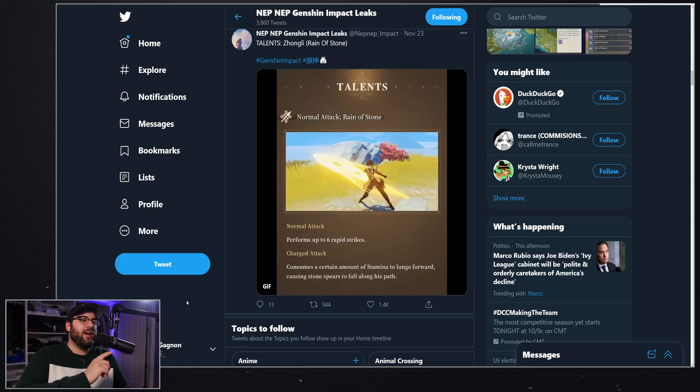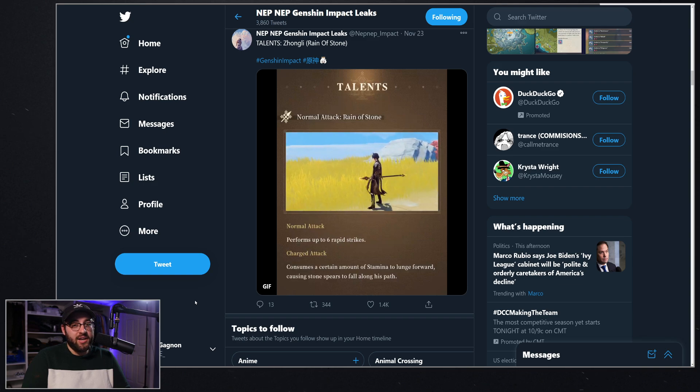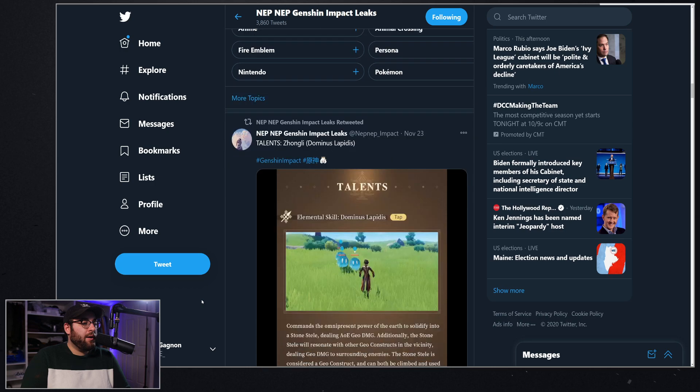We have some GIFs here that we can take a look at, then we'll go into what I'm planning to build. His first GIF shows his normal attacks — this guy is flashy as hell, he's throwing his spear around, he's kicking it. That's what caught everybody's eye. His attacks aren't going to be super strong; he's a polearm user where his attacks don't do a lot of damage but he does a lot of them quickly.